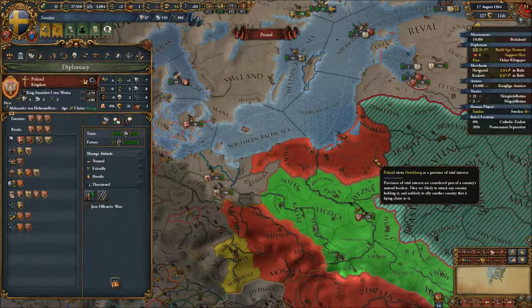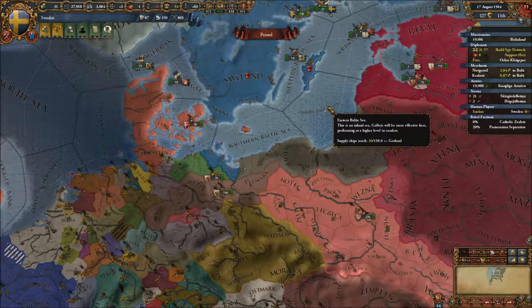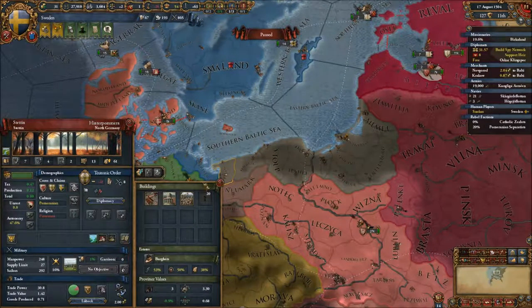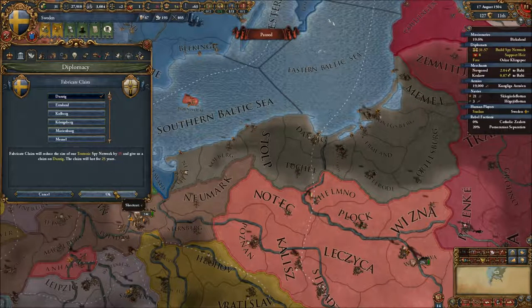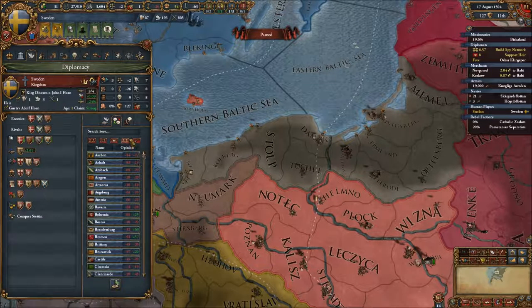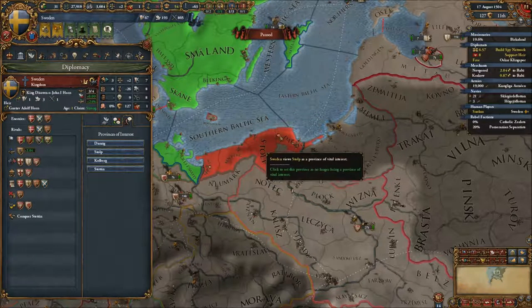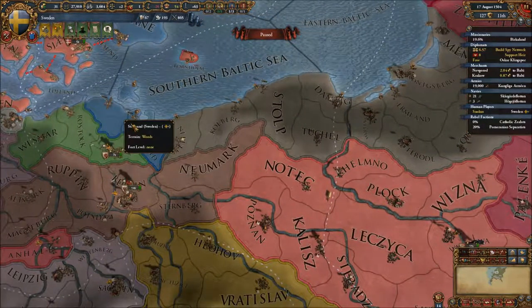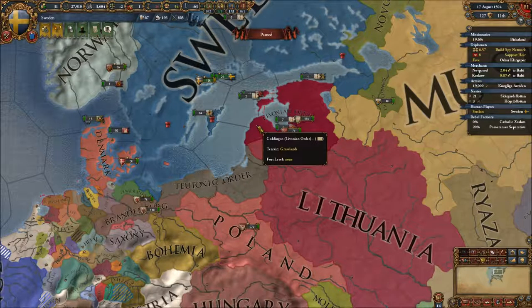Poland wants all of this territory. It's possible that we could take Danzig and let them have everything else except Stettin — so we take Stettin and Danzig and they take everything else. They might be a bit annoyed with us but I'm sure they'll get over it. Do we have a claim on Stettin already? Let's try to take a claim on Danzig as well. The most favorable outcome would be to take all of this coastal land, but if we can't, then Stettin and Danzig take priority. If we do attack — they don't have any forts here — we will try to have our troops ready and then march for Danzig right away to make sure the occupation is in our hands.